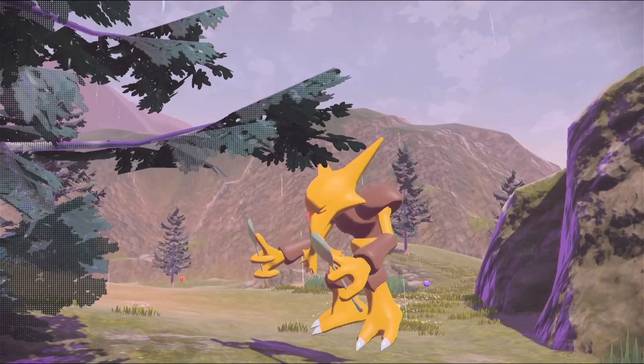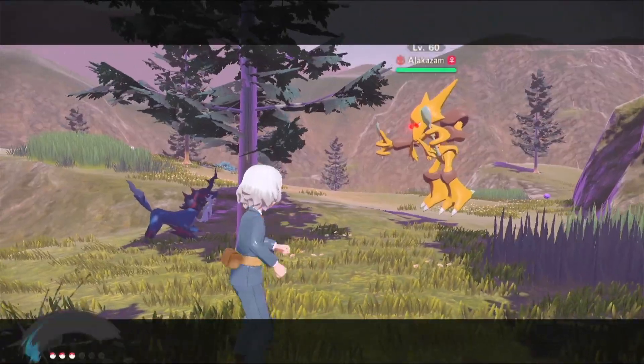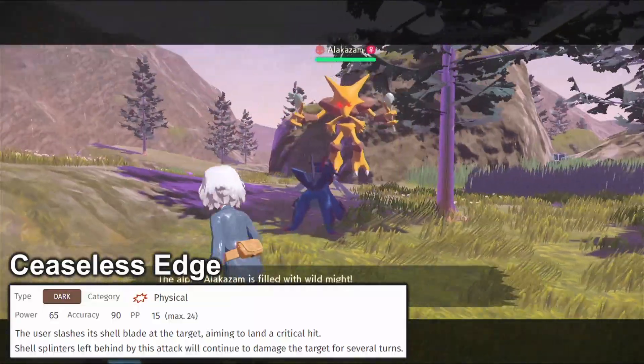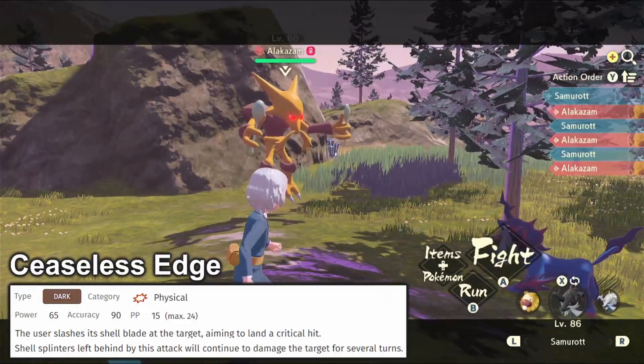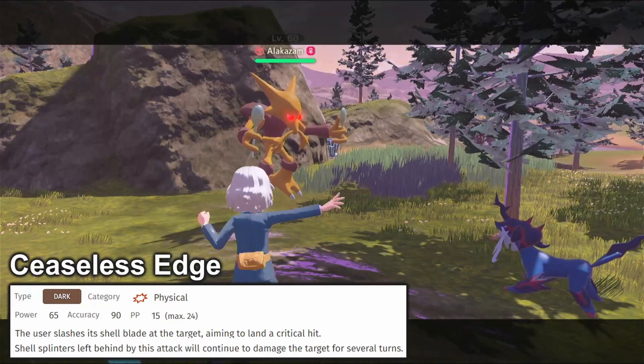With a shiny new form of course comes a shiny new signature move: Ceaseless Edge. It's got potential. Sure, when you look at it, it's pretty unassuming — base 65 damage and not even 100% accurate.